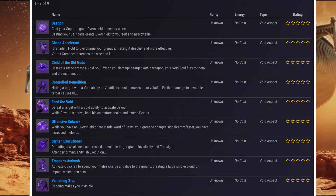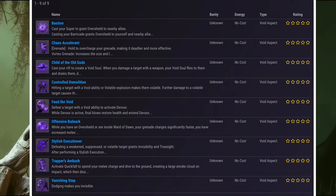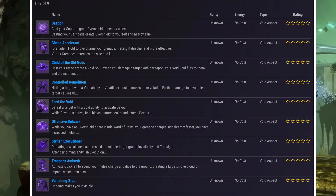The next one is Chaos Accelerant: hold to overcharge your grenade, making it deadlier and more effective. Vortex grenade increases its size.